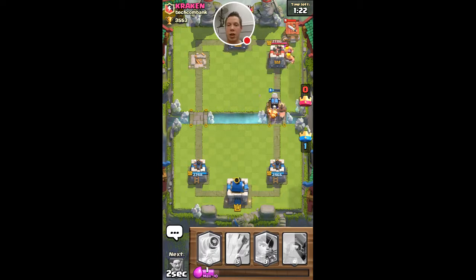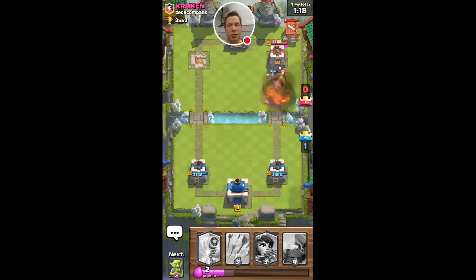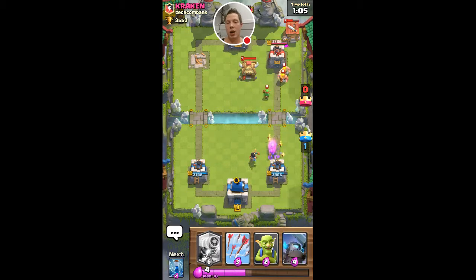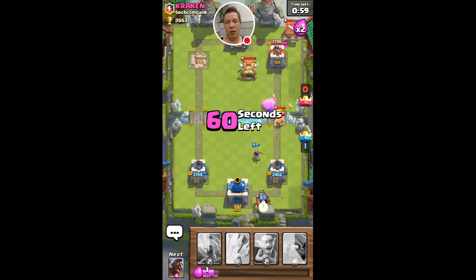Unfortunately Sparky was in front, so Sparky's gonna die. Fireball — yeah, that's gonna work, but he used his fireball, so my princess should do work against the barbs. Gotta love the princess. I use princess and barbs mostly on defense, but it works pretty good. I'll drop another Sparky — it seemed to work last time.